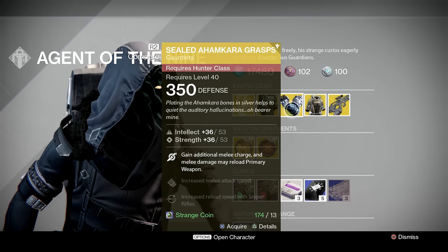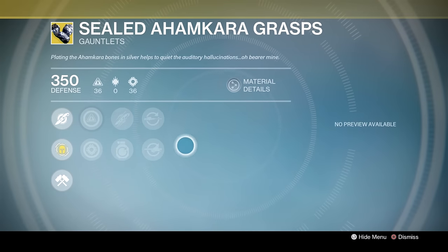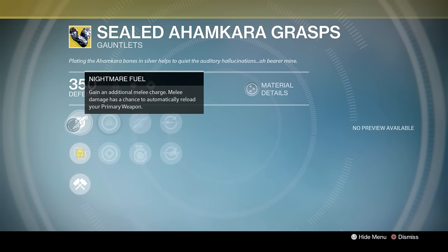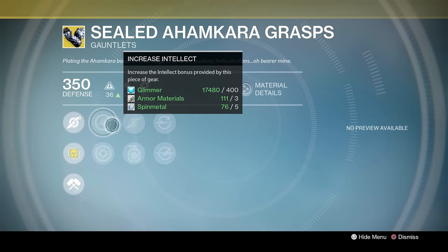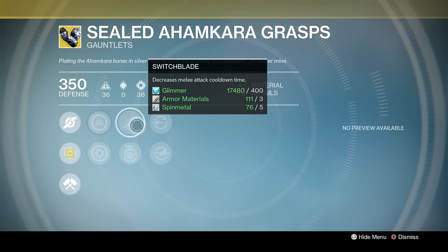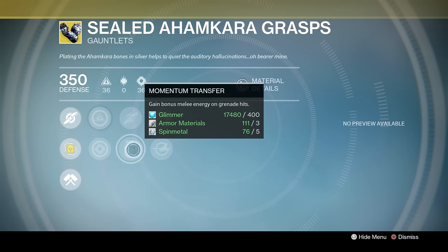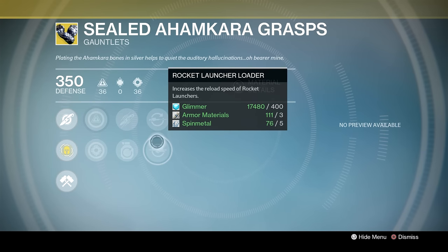For Hunters we've got Sealed Ahamkara's Grasps. This is a very interesting pair of gauntlets. The exotic perk Nightmare Fuel — gain an additional melee charge. Melee damage has a chance to automatically reload your primary weapon. A boost for increased Intellect, increased Strength. Switchblade decreases melee attack cooldown, and Momentum Transfer — gain bonus melee energy on grenade hits. Then we've got Sniper Rifle Reloader and speed boosts for rocket launcher reloading as well.